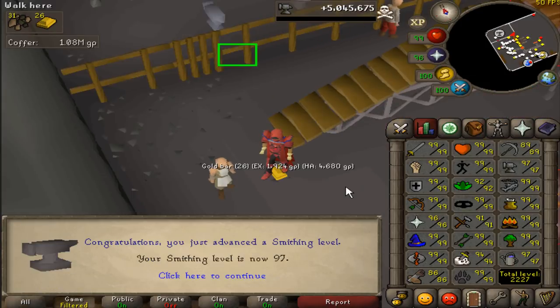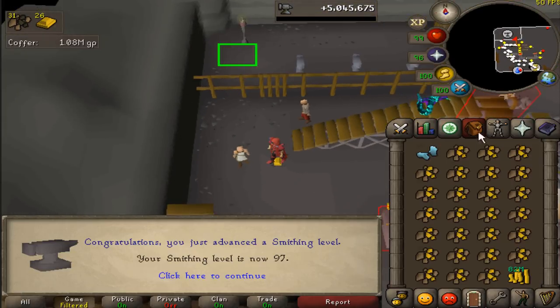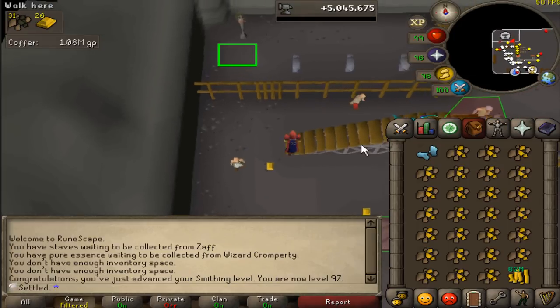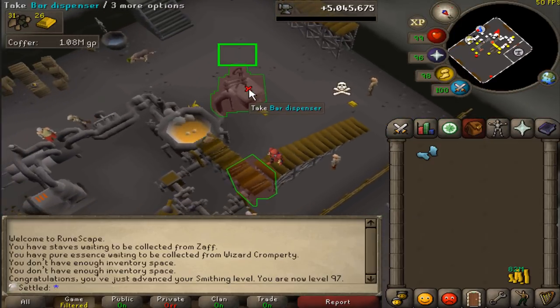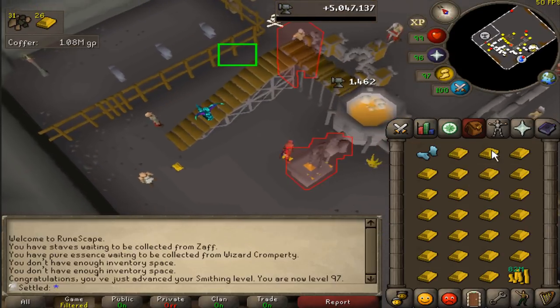Only 50 levels away from maxing — that is awesome. I can't wait to finally play the game. I feel bad for anyone doing Blast Furnace at the same time as me because I'm just dropping gold bars everywhere. People get annoyed when you drop vials, but you don't really expect someone to drop 150 gold bars all over the place.